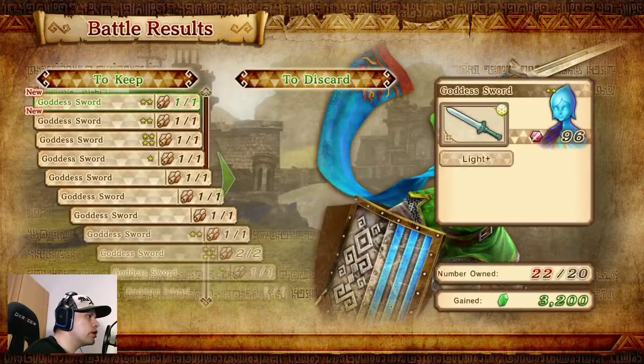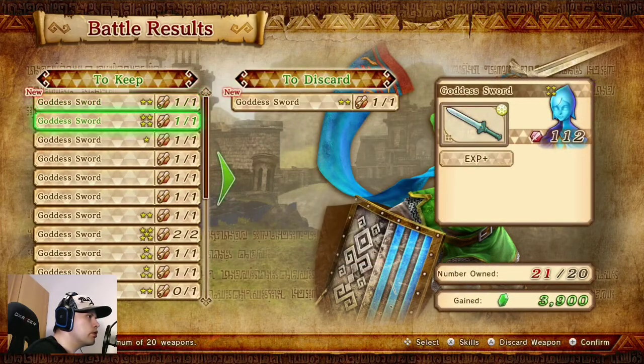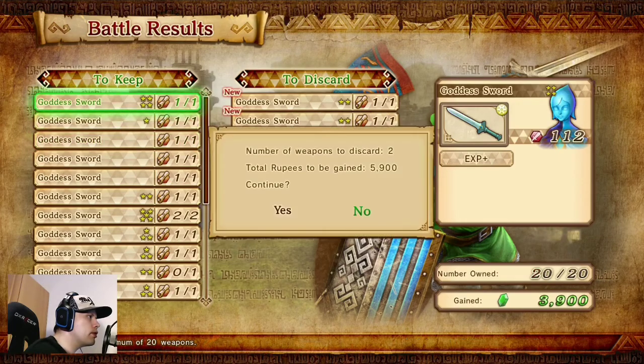E rank — everything is nice. Must go away a little bit of weapons and we got a lot of items.